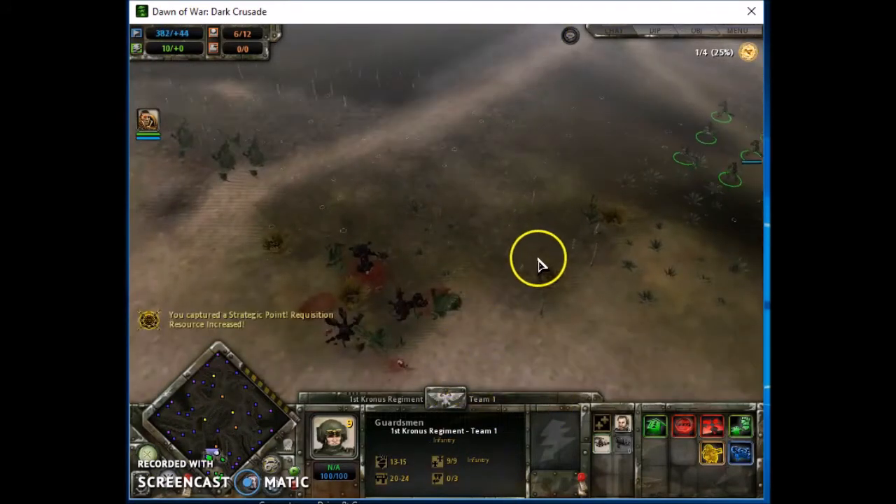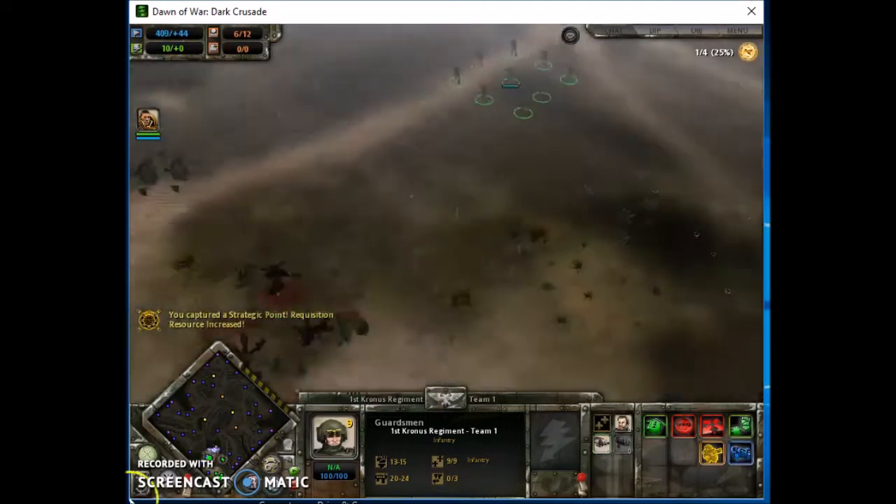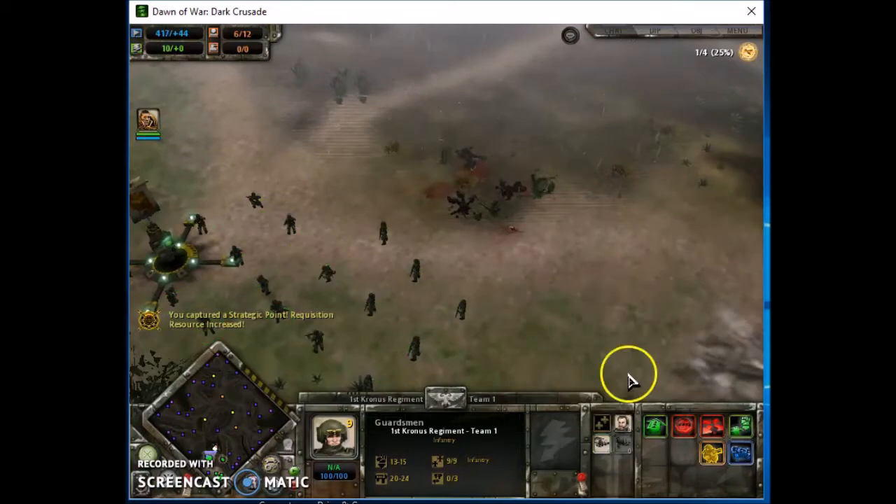And I've got my fast attack slots. I can have another fast attack, which will be another five Sentinels. I'll probably do half and half - half armoured, half scout.